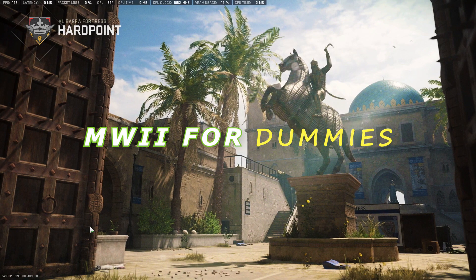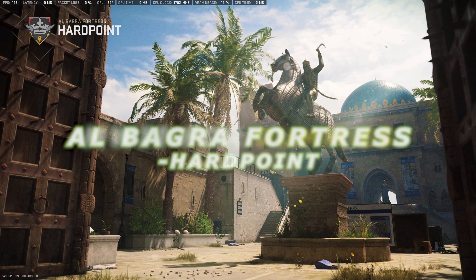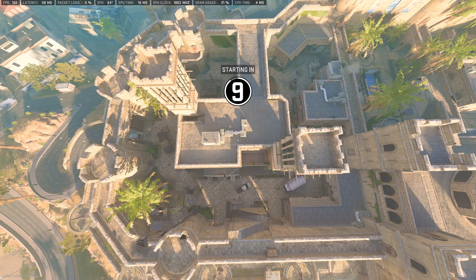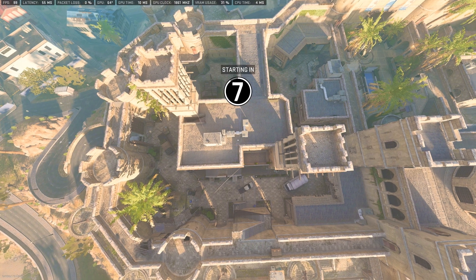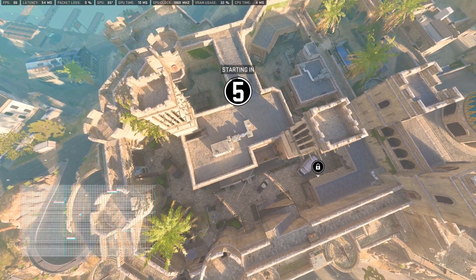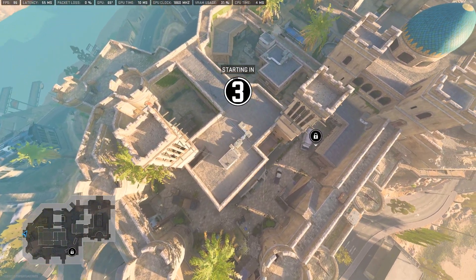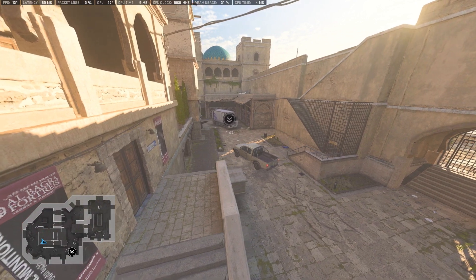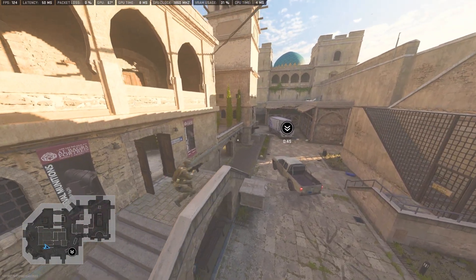Welcome back to MW2 for Dummies. Today we're breaking down Albagra Fortress Hardpoint. This map is the least positioning and most slaying of all MW2 maps. With the size, there isn't much to rotation or spawn control. With that said, there are a few things to keep in mind.